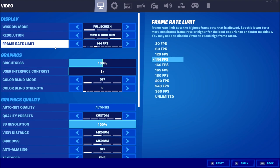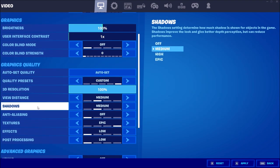For Frame Limit, I recommend limiting it to match the number of hertz on your monitor. If you have a 60 Hz screen, go with 60 FPS. If you have a 144 Hz screen, go with 144 FPS. I don't use unlimited because it will render unlimited frames, pushing your GPU usage to 100% and generating more heat. If you don't have great cooling, this can cause throttling on your CPU and GPU. So limit it to avoid generating unnecessary heat — especially important if you're on a laptop.